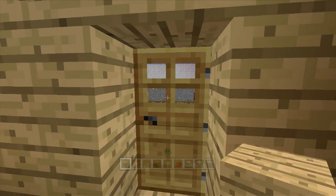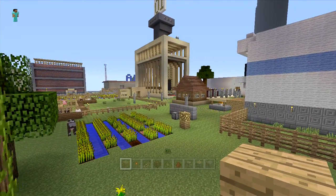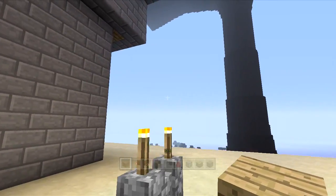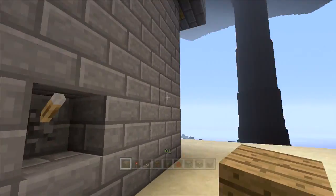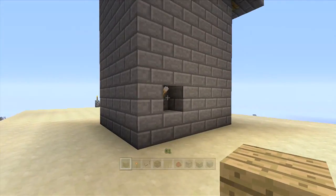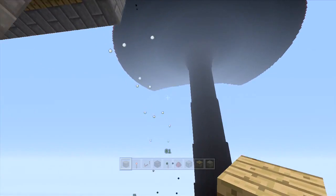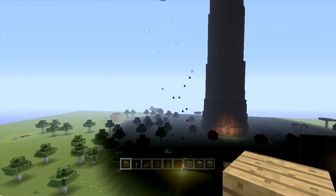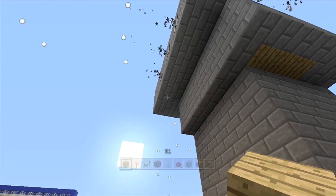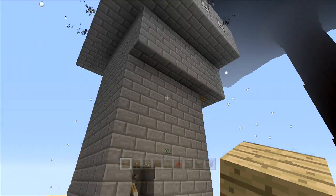Hey YouTube, it's BlueSword here and I'm going to show you how to make what I call an auto fire defense tower. Basically it's used to defend an area and it looks like this. I could probably make it look better later on, more symmetrical, but for now it looks like this. You just turn this on and it automatically fires whatever you put in there — snowballs, of course, will fire out, or items that you put in there will just sort of fall out. You can put arrows, and in this case I put snowballs, and I'm going to show you how to make that right now.